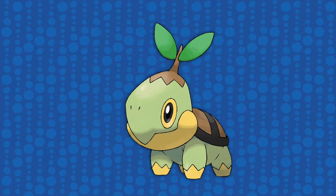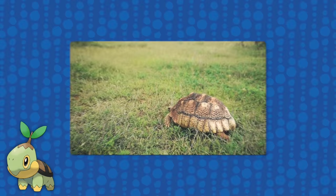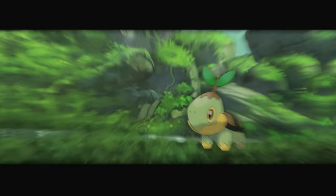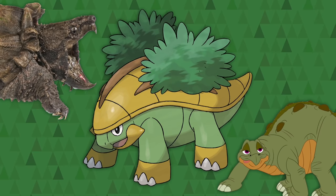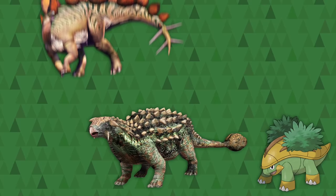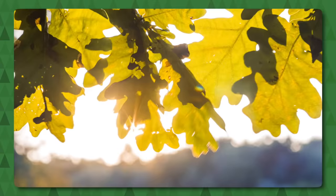We start with the starters. Turtwig is a little turtle, most similar to the Asian box turtle. Turtles do occasionally have plant life growing on their shells, due to them being slow and having those shells which are a nice flat surface they can't really reach to clean. It's a symbiotic relationship — the plant gets a ride, and the turtle gets better camouflage. In the case of the Pokémon, the Pokédex mentions that they share energy with photosynthesis. Grotle has a bit of a snapping turtle face, but its body more closely resembles a generic dinosaur, like Spike from The Land Before Time. It seems to have the armor of a young Ankylosaurus and the spike plates of a Stegosaurus, except they are bushes instead of spike plates.